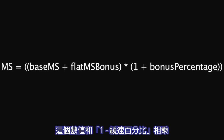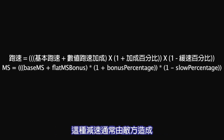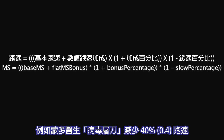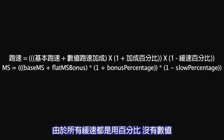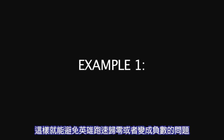This amount is then multiplied by 1 minus any slow percentages that are in effect. These are commonly caused by an enemy champion's ability, such as Dr. Mundo's Infected Cleaver, which is a 40% slow. Since all slows are percentage-based and not flat reductions, this prevents a champion's movement speed from reaching 0 or going into the negatives.